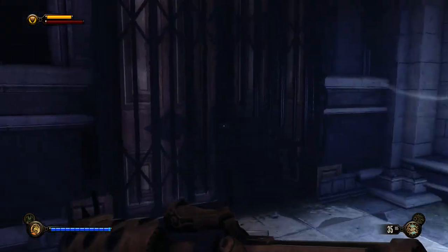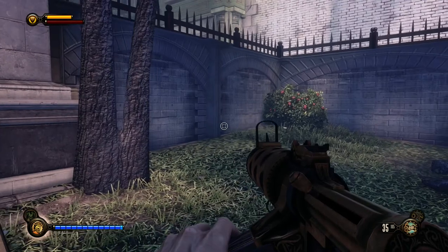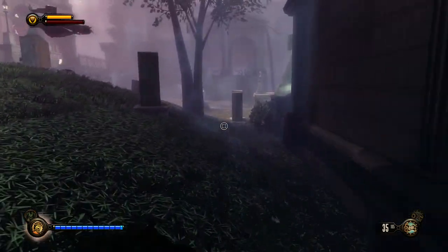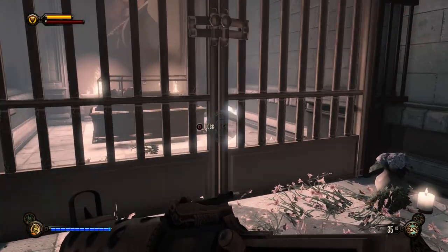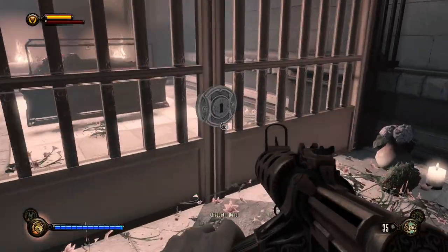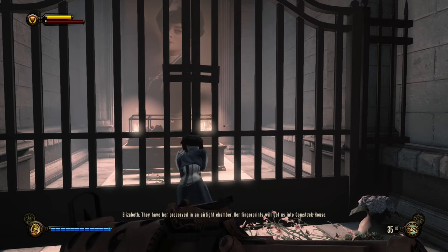There's music playing on the other side and there are medical kits here. I'll open that up — we have that as a backup for whenever things hit the fan. Let's go inside the First Lady Memorial. There's a lock we can magically make appear on this gate so Elizabeth can open it. 'Open it up — it's your mother's grave. They have her preserved in an airtight chamber. Fingerprints will get us into Comstock House.'